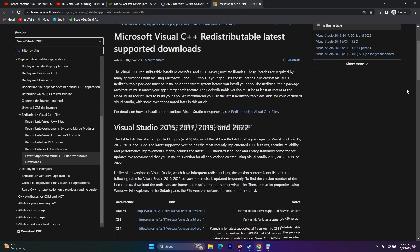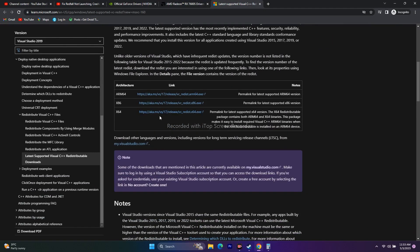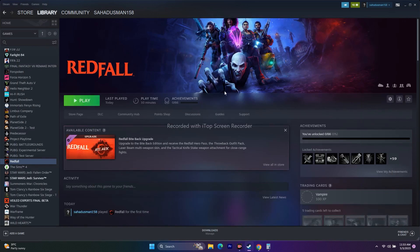If that's still not working, install Microsoft Visual C++. A link will be in the description. Download the x64 version, install it on your PC, restart (restart is mandatory), then try to play the game. These are the possible workarounds, but there are a few more steps to try.